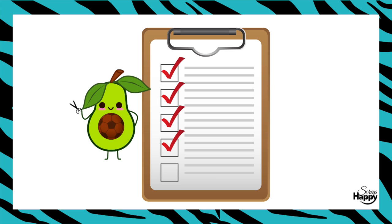It can help to think of the rules like a checklist. Did I use green? Check, that's one point. Did I use a star? Check, that's another point.